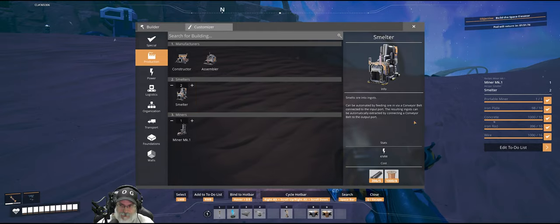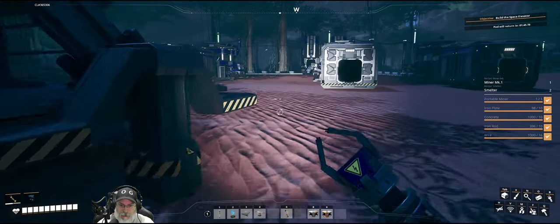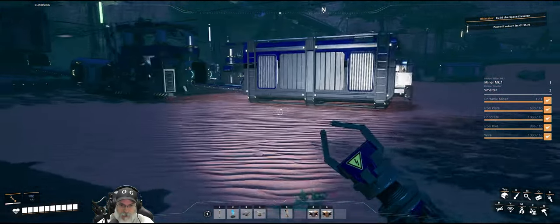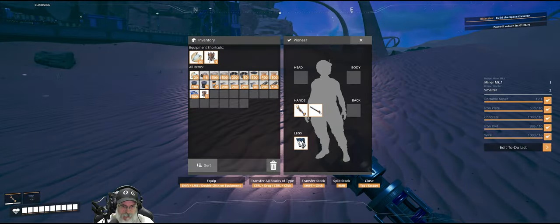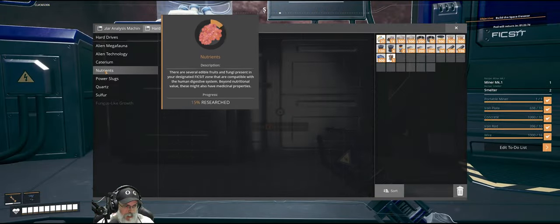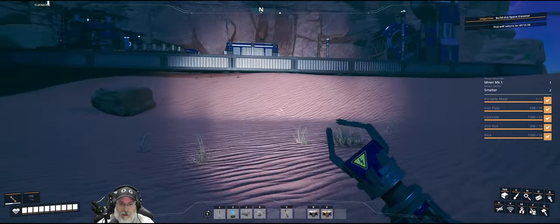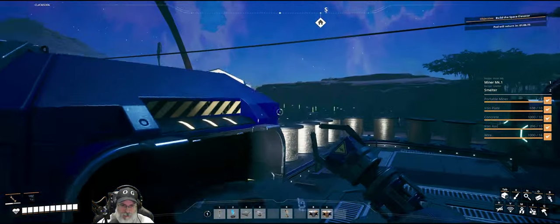We're also going to need two smelters and we're going to need to run some belts. We're doing pretty good on concrete and on rods. We need cable — we got the quick wire we needed for the research. Let's do that now. We need 50 copper sheeting to get the AI limiters — we're gunning for the smart splitters.